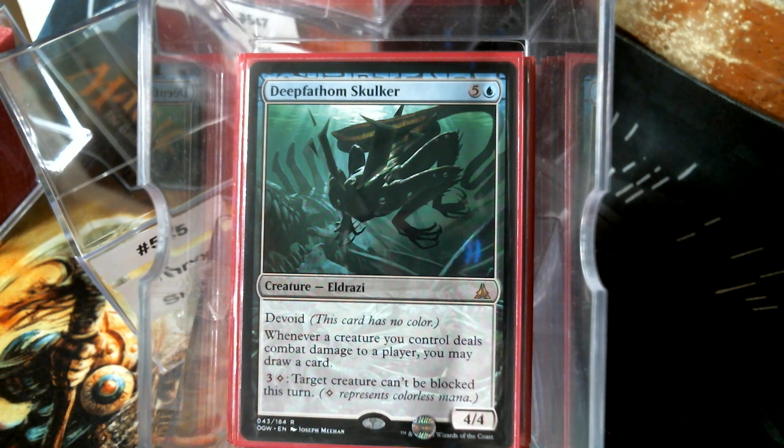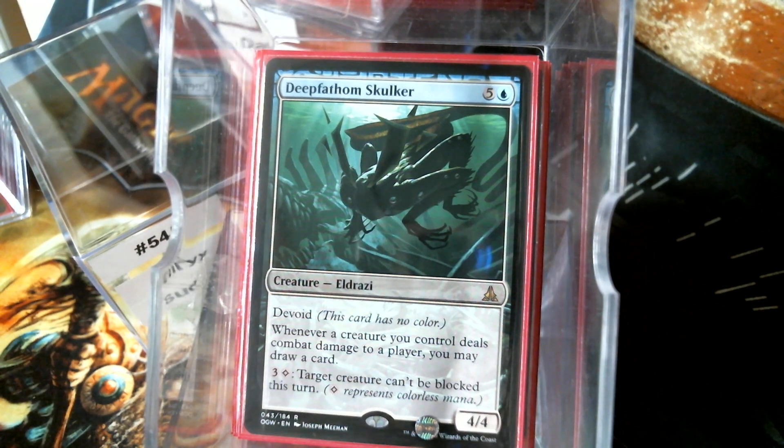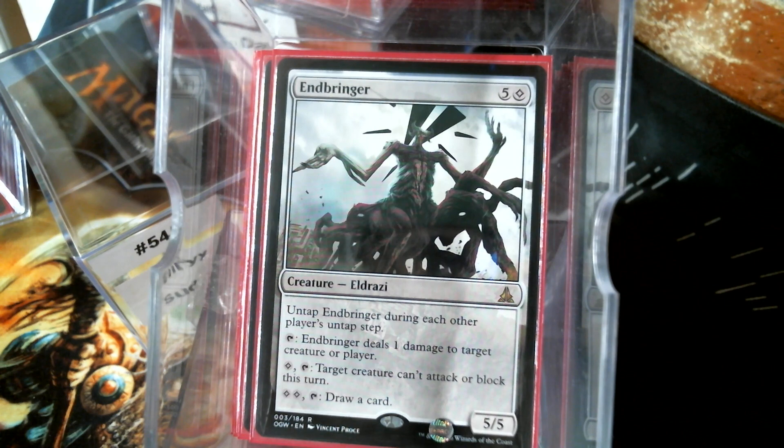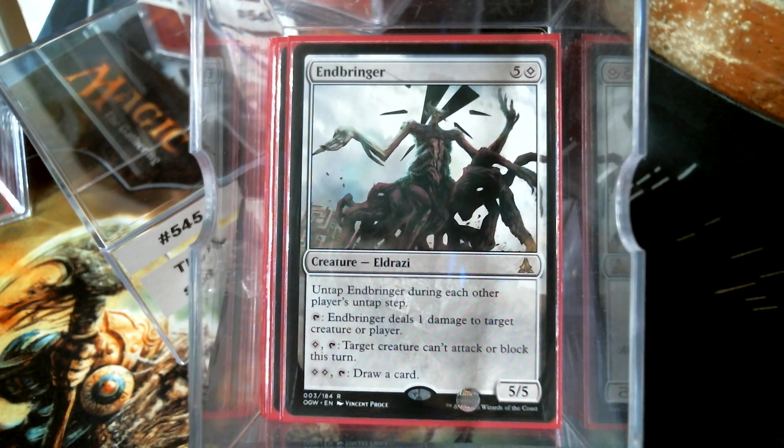Deep Fathom Skulker: creatures you control that deal combat damage to a player let you draw a card, and for four mana — granted one of it is colorless-specific — that dark creature can't be blocked. That's why I put in Wastes. Emrakul's Influence — a really really good card; it will be one cheaper so we're paying five instead of six, and we're probably just using it to draw cards. If we've got enough colorless we're going to draw as many cards as possible. Ulamog's Crusher as well.